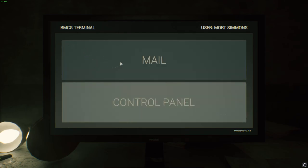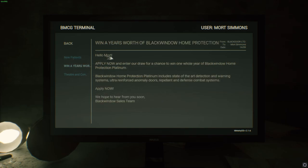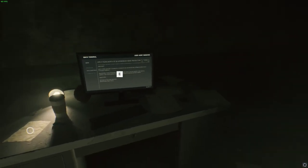Access denied — can't do anything with the control panel. 'Mort — we need to be sure we aren't taking on healthy new patients. We barely have enough food to feed the sick ones.' Then there's an advertisement: 'Apply now for a chance to win one whole year of Black Window Home Protection Platinum, including state-of-the-art detection, ultra-reinforced anomaly doors, and repellent combat systems.' So is this country-wide? I'm not really sure what's going on.